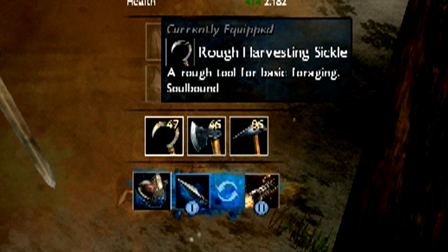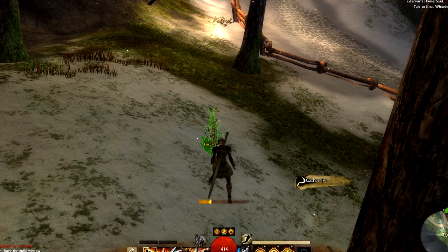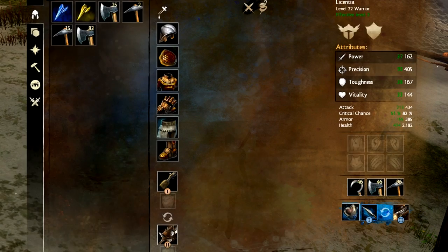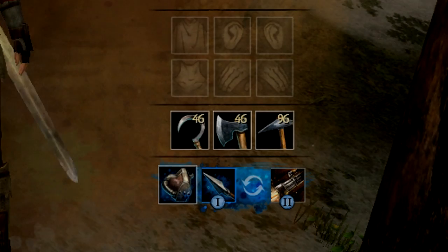Zoomed in here, you can see my sickle has 47 durability remaining. When I go to gather from this harvesting node, you can see that it's one action and I'm granted experience in one lump sum. When I return to my hero pane and look at my sickle's durability again, you see it has decreased by one.